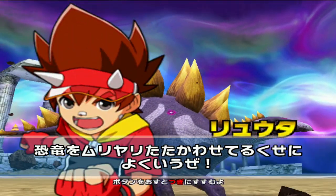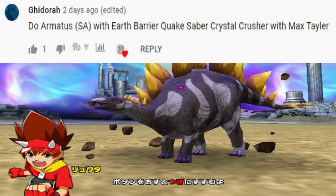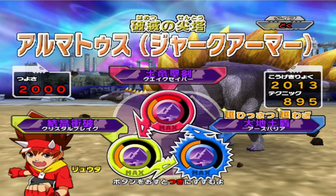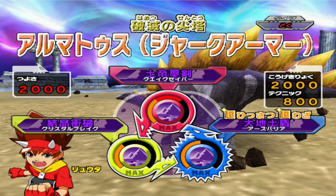Now here's suggestion number two — we have Armatus, Spectral Armor of course. This was suggested by this lovely individual here. I love all your suggestions, keep them coming. We have a bit of Quakesaber, some Earth Barrier-ness, and Crystal Crush-ness.